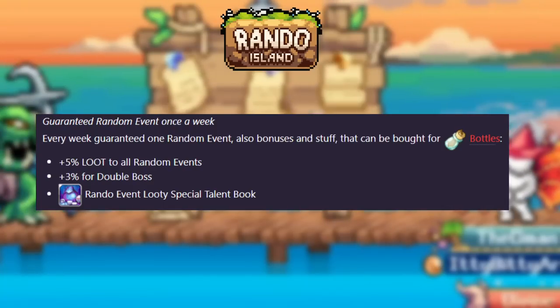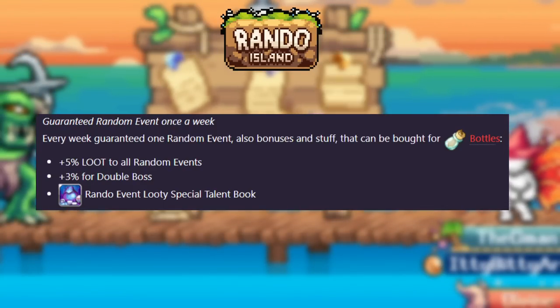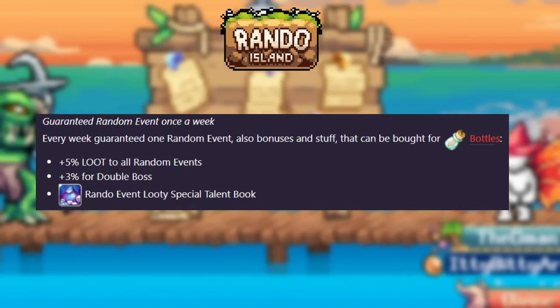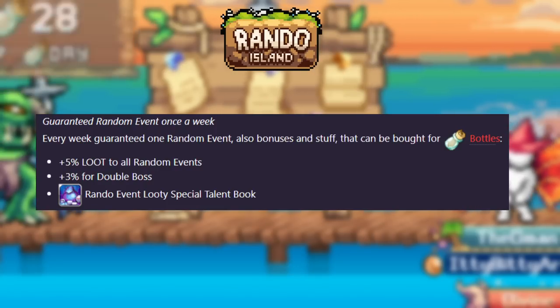The fifth recommended island is Rando Island. Here you'll be able to get a weekly guaranteed random event — like the giant frog and grumblow events that you can sometimes get hourly — and you can do it once per day. You can also get another new star talent here, and upgrade stuff using bottles. So after you unlock the islands, be sure to come back and do so.